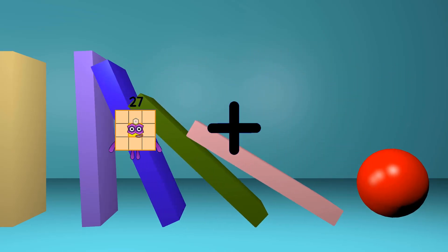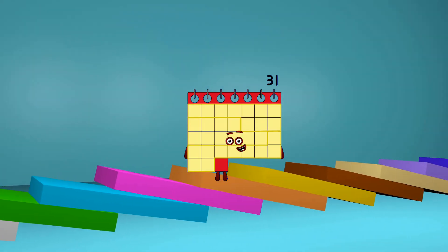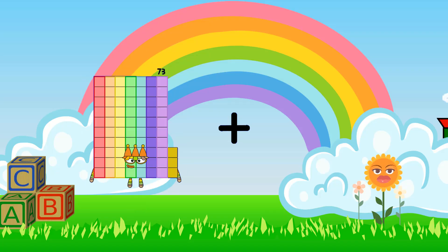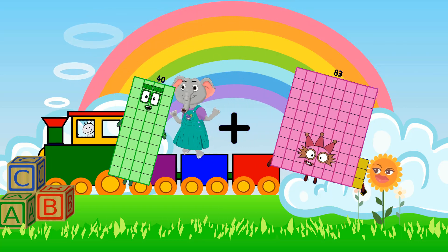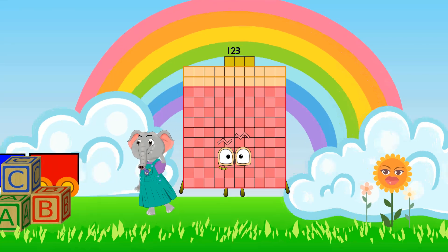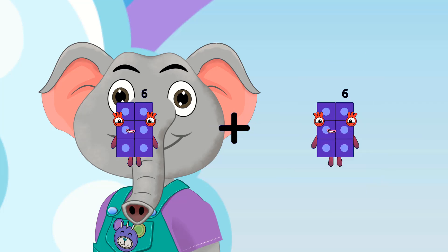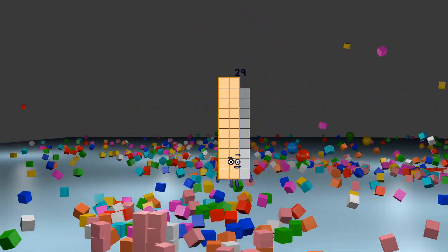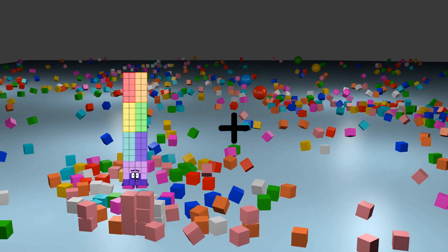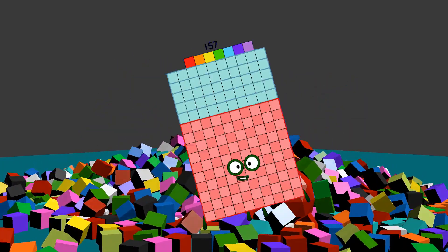27 plus 4 equals 31. 40 plus 83 equals 123. 6 plus 23 equals 29. 98 plus 59 equals 157.